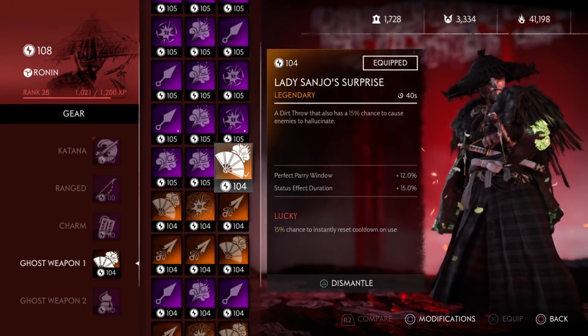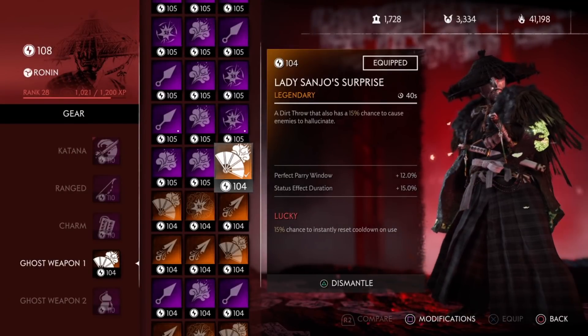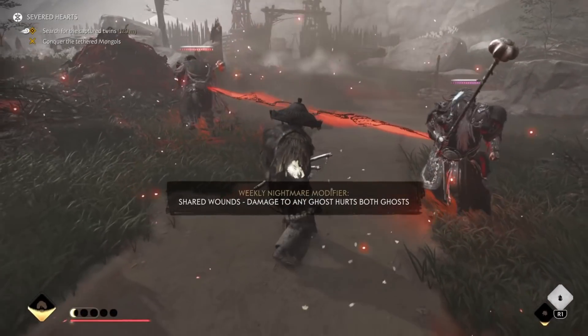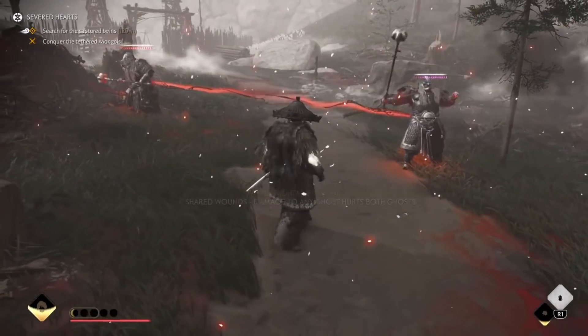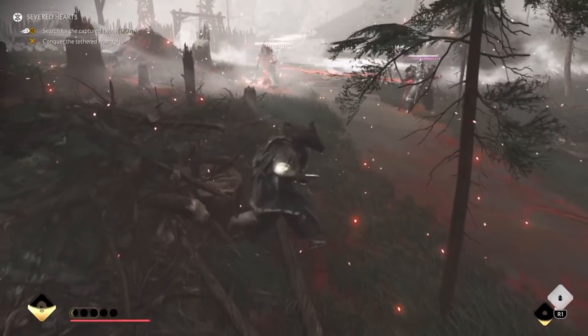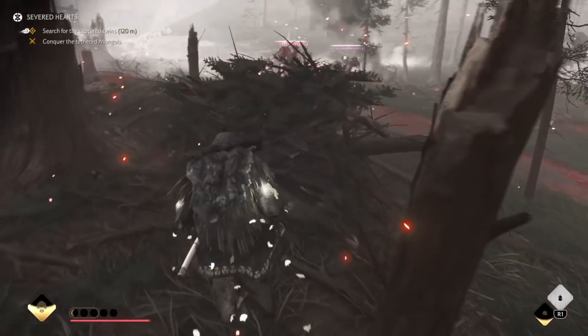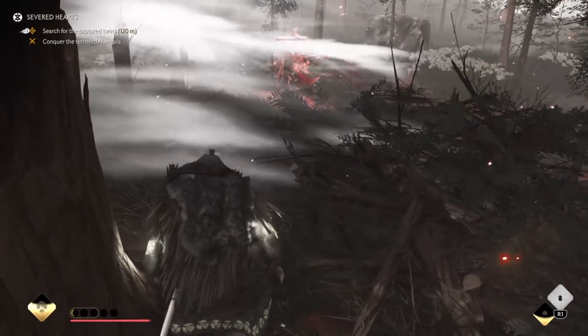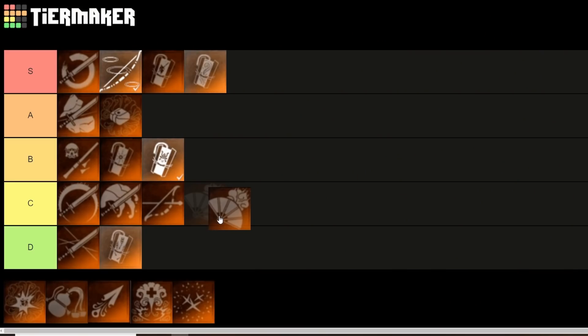Next up we have Lady Sandro's Surprise. This dirt throw has a 15% chance to cause enemies to hallucinate. Hallucination is actually a pretty strong ability — it thins out the mobs so enemies fight each other. But again with that 15% chance, it's a good side effect when it happens but you can't count on it all the time. Because of that, I'll put it at C tier.